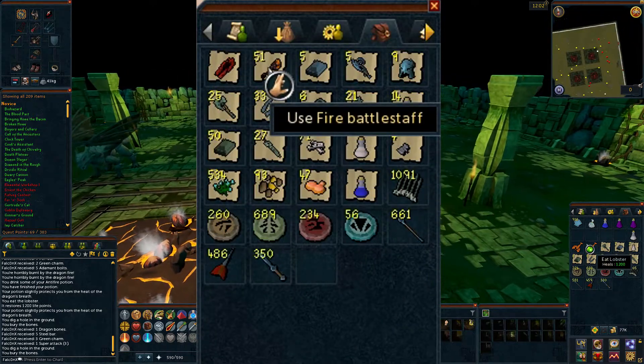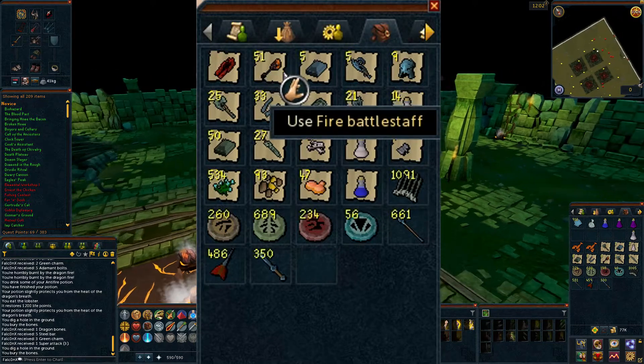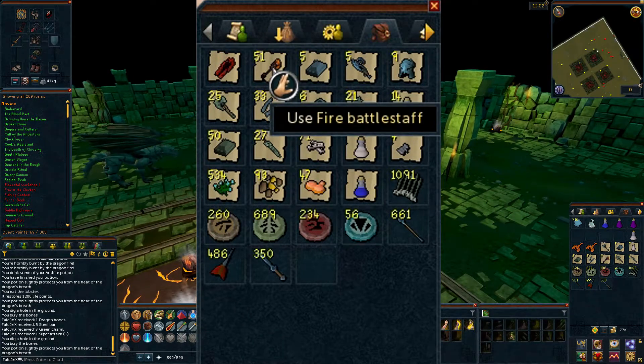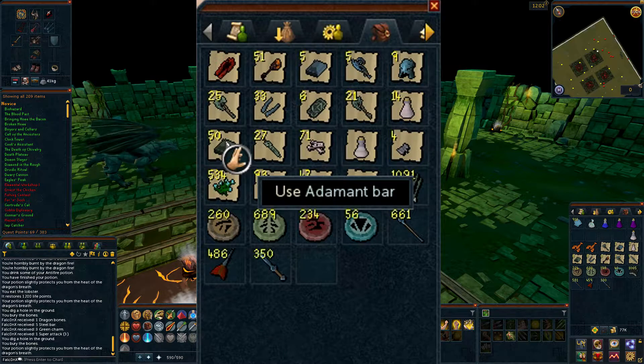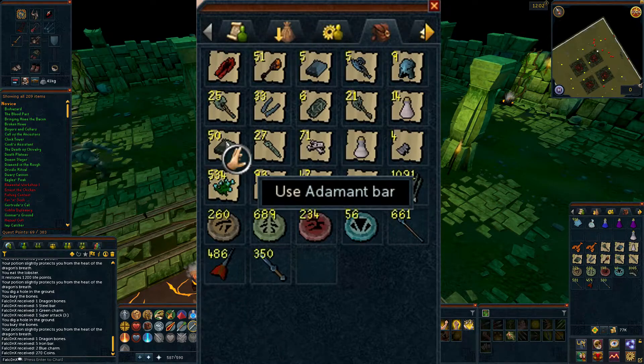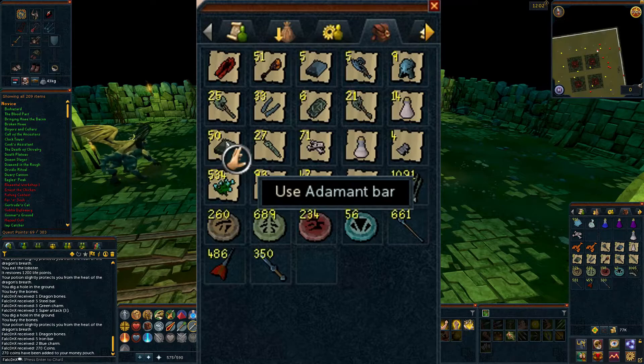I also got 51 fire battlestaffs, which is pretty good at 8k each. I got five rune bows — a little advice: with adamant bows you don't make a lot of money magic-papering them into notes, it's about 400 each, but I went ahead and did it anyway just to show what kind of extra bows they drop.